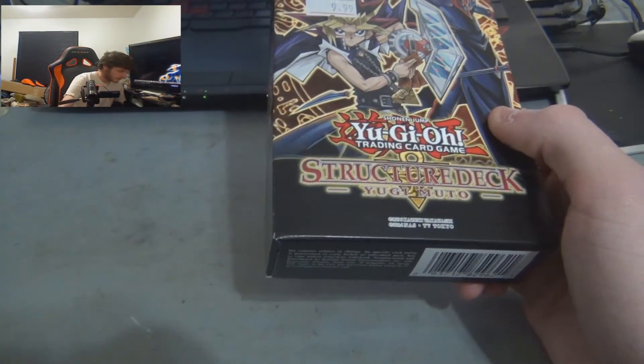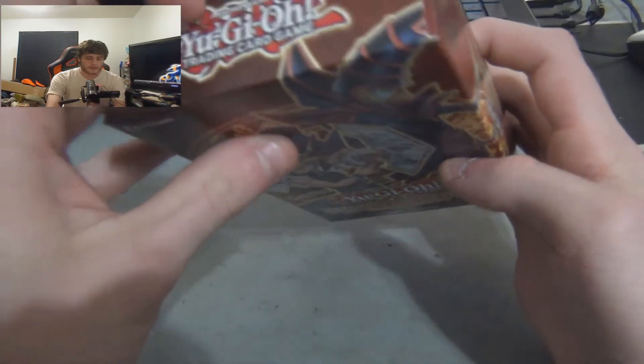I also want to get a few sleeves out so I can put the holos in them. I have a little face cam thing going on — I know the camera is in the view, I'm sorry, I'm still figuring out the setup. I have a new light because obviously in the last video I couldn't tell the cards were mosaic rares since the lighting was just horrible. I can't get this box open — trying not to destroy it completely, but here we go.